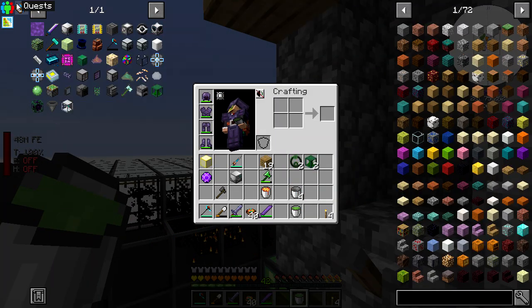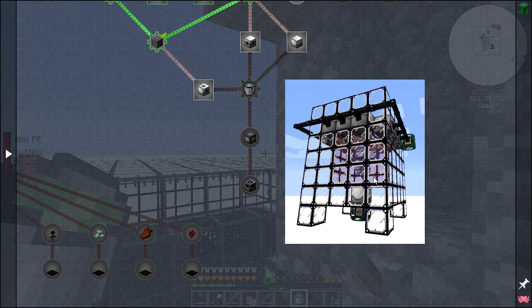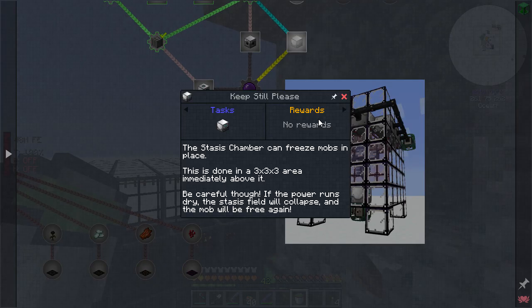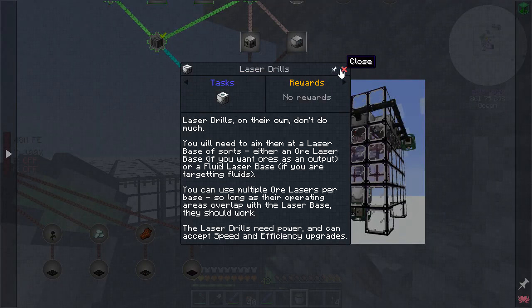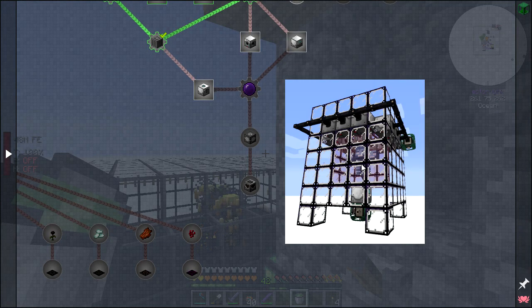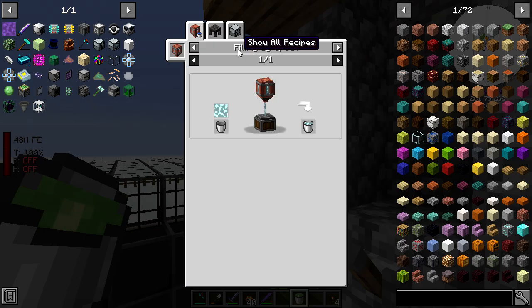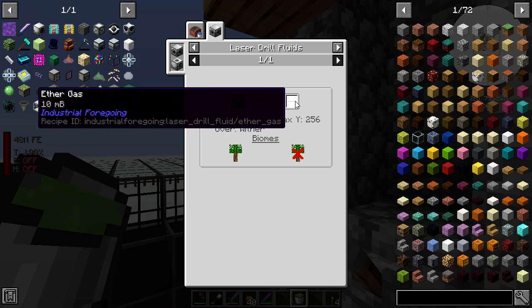Basically to get the ether gas, we have to mine the wither. This is not a mob farm - I always assumed it was a mob farm, it isn't. There's a stasis chamber that can freeze mobs in place, which is pretty cool. You freeze the wither, then put a laser drill on top of it along with a purple laser lens, and you mine the wither. How nuts is that?